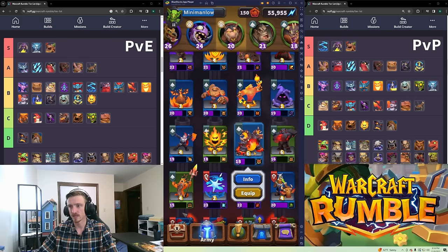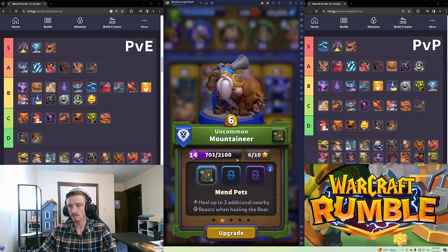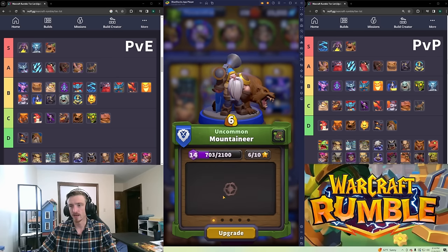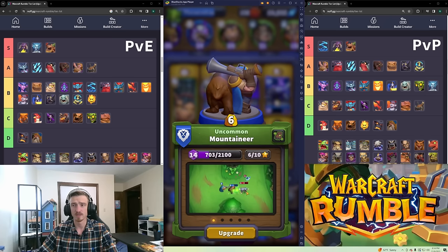Mountaineer — he's a ranged damage dealer with a bear tank. He is not good for six gold. Please do not play this unit.